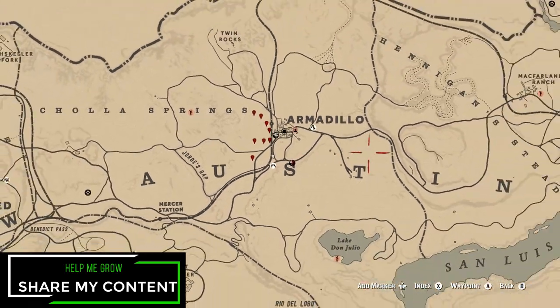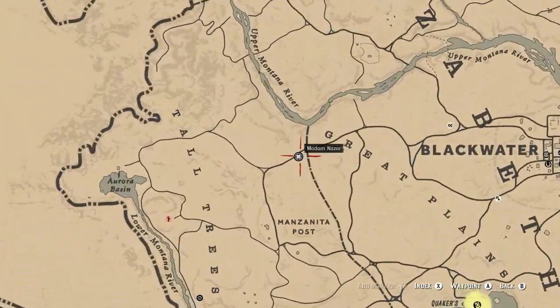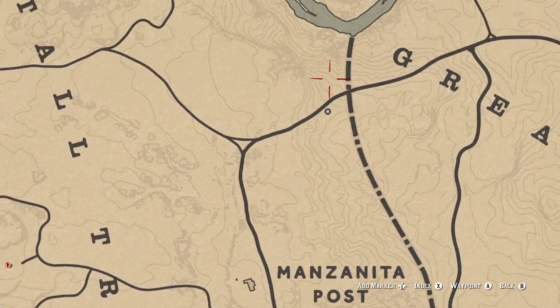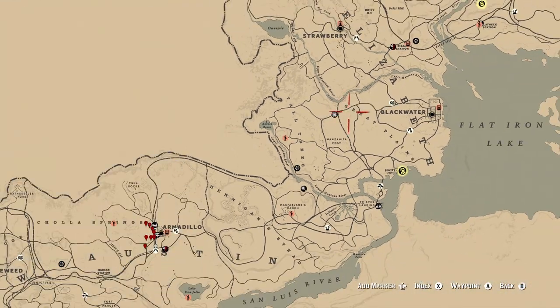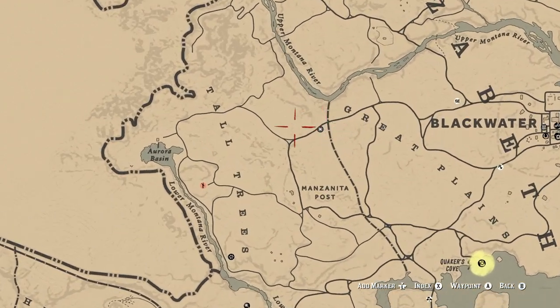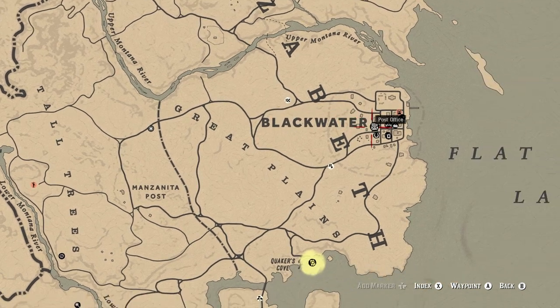Madame Nazar can actually be found just outside of the Tall Trees area, making Manzanita Post the quickest fast travel destination of choice. So technically it's right on the edge of the Great Plains and Tall Trees area. Manzanita Post will be your fast travel destination of choice, followed up by Blackwater.